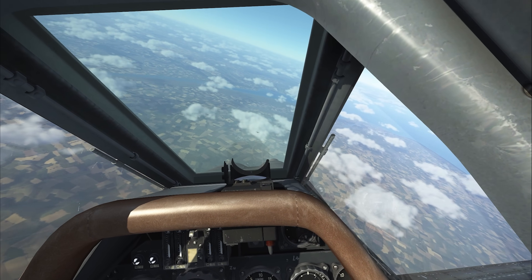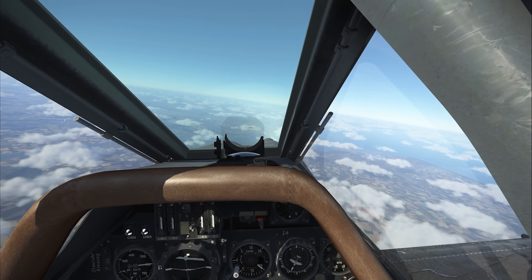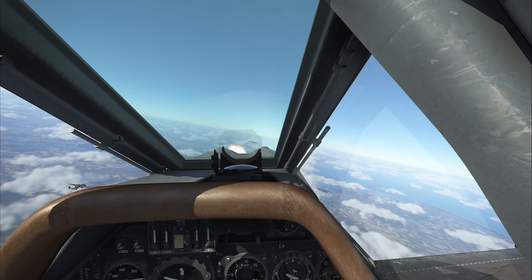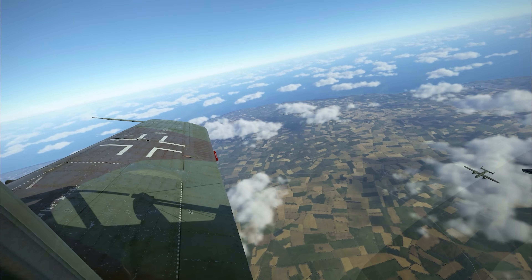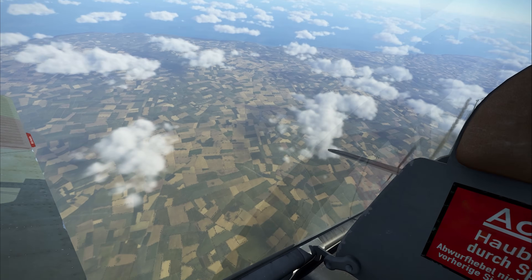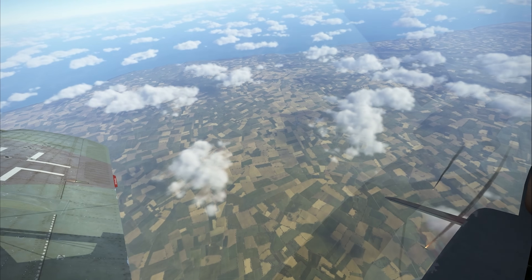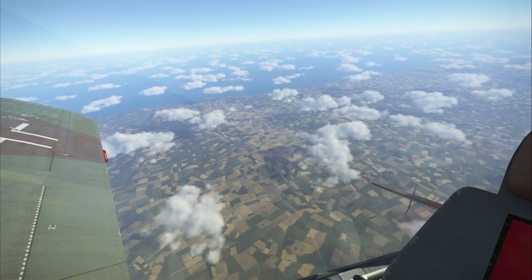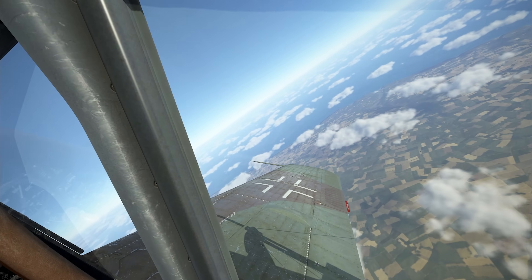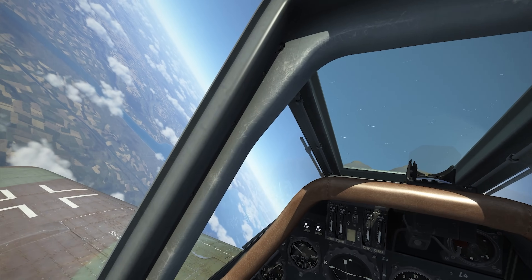Diving down on some B-25s — the FW 190 is supposed to be devastating against bombers. Taking out the lead aircraft, absolutely filling him up with lead. He's on fire and going down. It's got to be bad for morale to see your lead aircraft shot up like that, knowing you might be next when whatever that was comes circling back around.